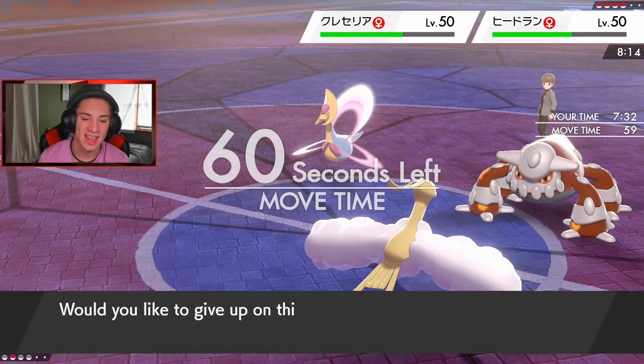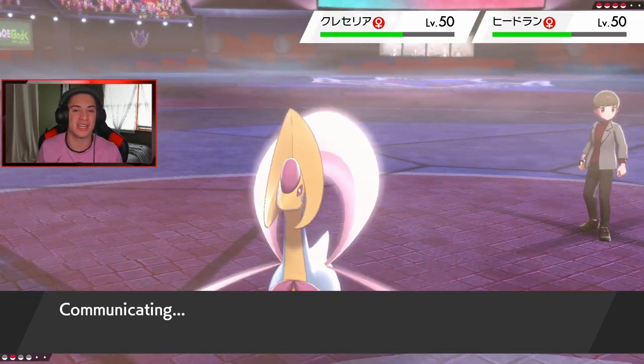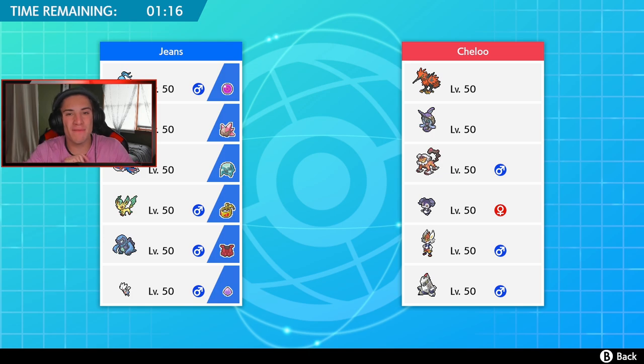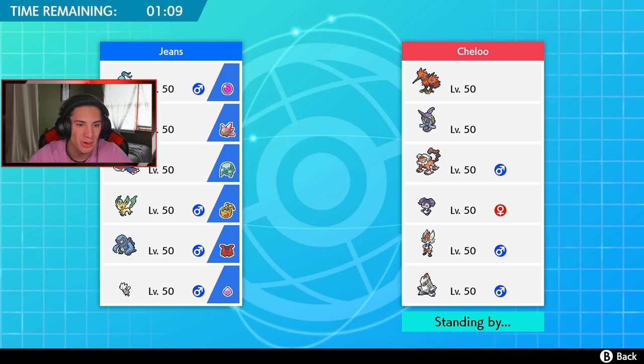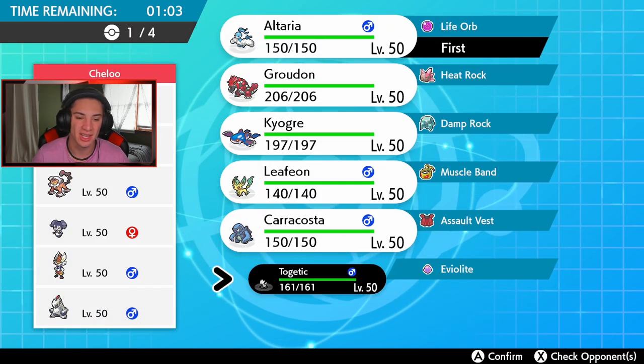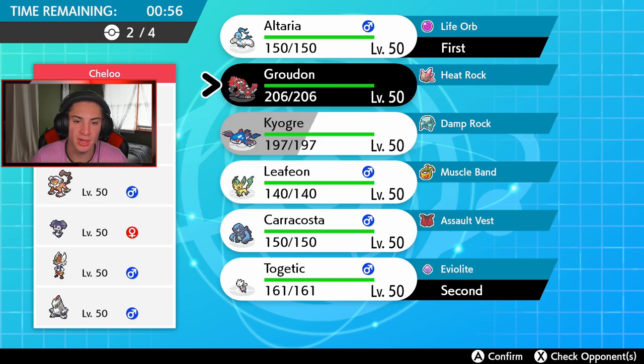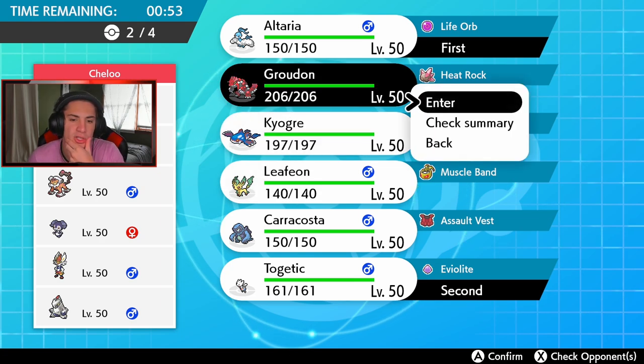We're going one and one so far heading into our third and final battle, looking for that winning record. This guy has Landorus and Tapu Fini which kind of counters my Altaria, but I want to show it off so badly so I'm going in regardless. I'll lead Altaria and Togetic, then bring Groudon and Leafeon or Kyogre and Karakossa in the back. I kind of want Kyogre and Karakossa but you know what, I'm going Groudon and Leafeon because he has a Steel Pokemon and the heat will damage Tapu Fini if he brings it.